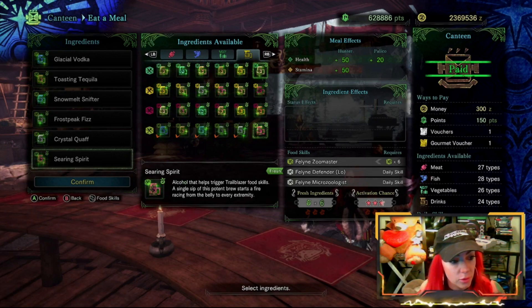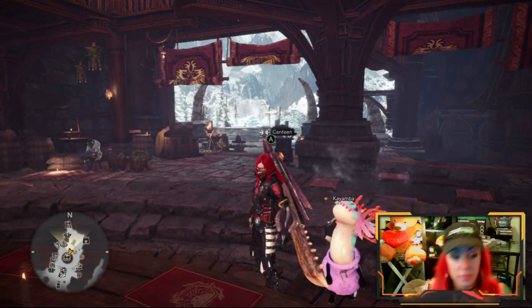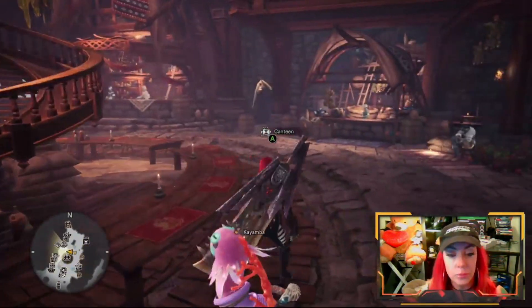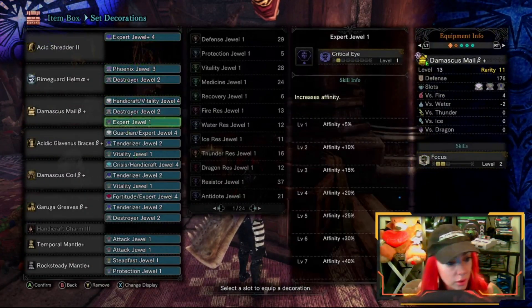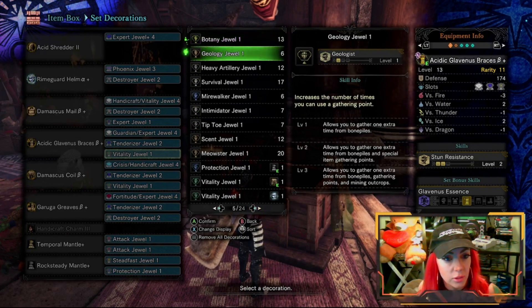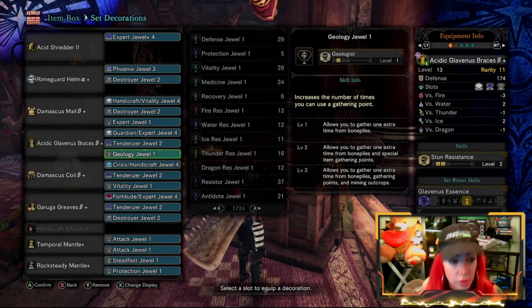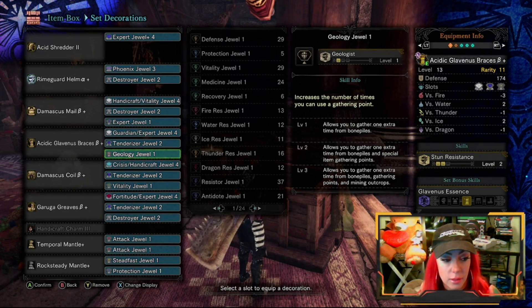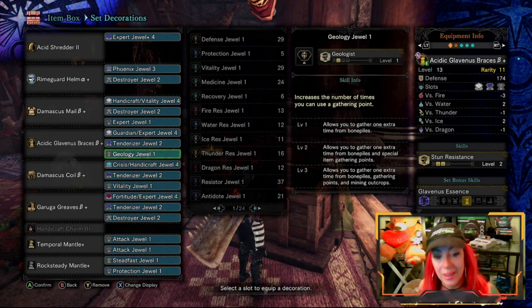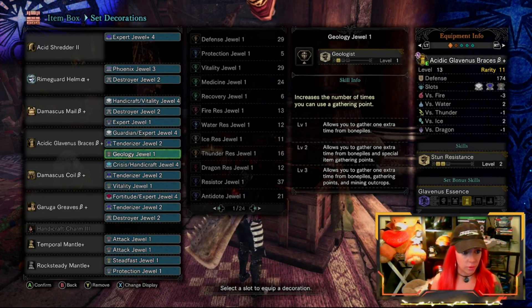I'm just going to confirm and eat it. There — I've got Zoo Master and Microzoologist, so there's a good chance these moles will be smaller than usual. I'm also going to make sure on my decorations — I'm going to switch out a Vitality for a Geology jewel. That gathers one extra time for bone piles. Level 3 Geology gives you bone piles, gathering points, and mining outcrops. If you're looking to get a lot of extra fuel for your Steamworks, that's one of the better jewels to use.